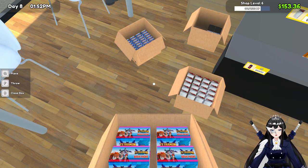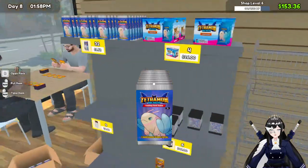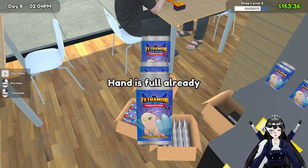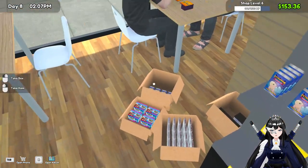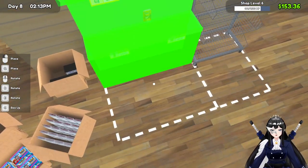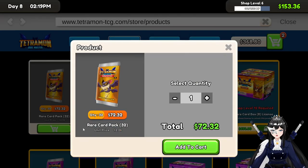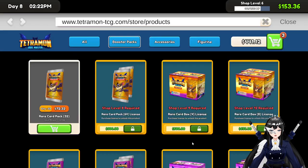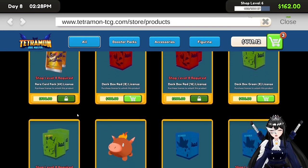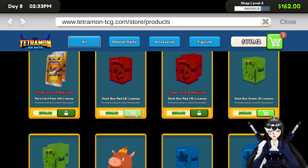No, no, I need to open it first before putting it down. Plastic containers. Oh, we don't have any more rare packs! Oops, oops — oh my gosh, I was gonna go to the stocks and buy. This is shop level eight, okay. What other stuff can we get? Oh, we can buy a deck box! What is this?